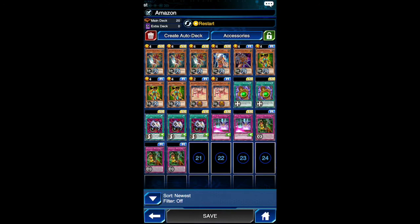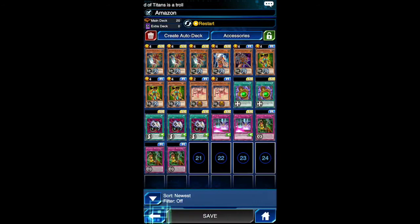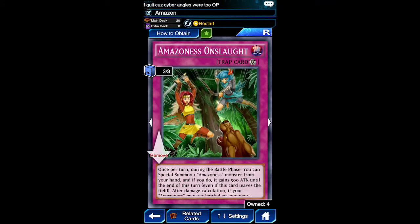I'm going to be running three Amazonas Swordswoman, one Amazonas Sage, one Chain Master, three Amazonas Fighter, and two Amazonas Baby Tiger - might be the cutest monster in the entire game. We're going to run two Amazonas Heirloom. I have three but I don't want to run three because it kind of clogs up the deck and your back row. This card equips only to an Amazonas monster; once per turn the monster cannot be destroyed by battle, and when the equip monster attacks after damage calculation, destroy the attack target - a great effect especially if you don't have Amazonas Onslaught on the field.